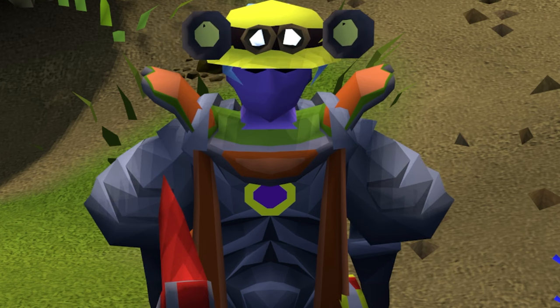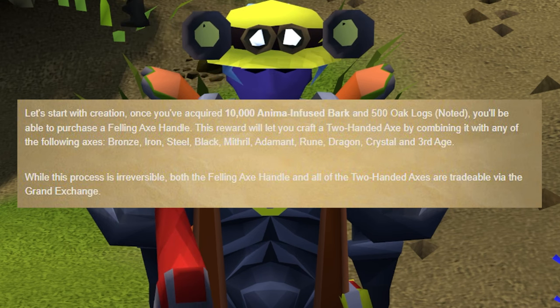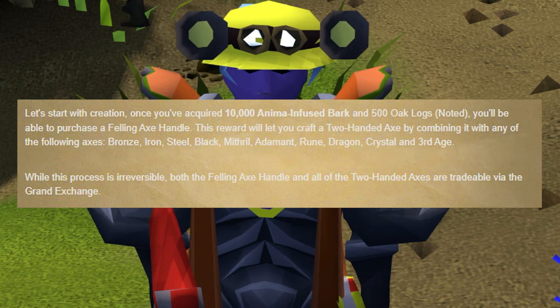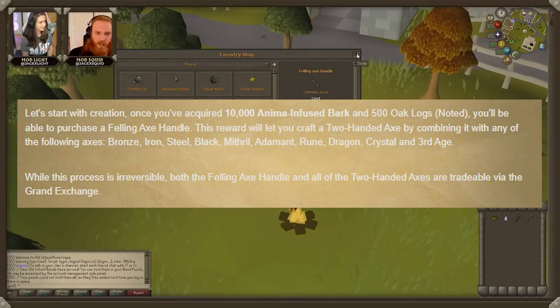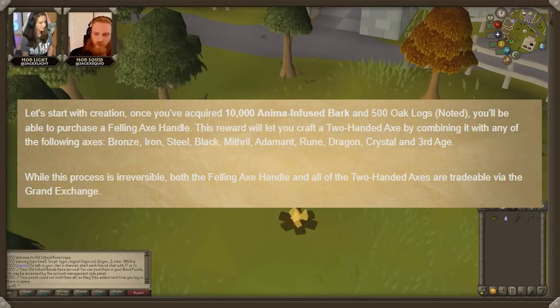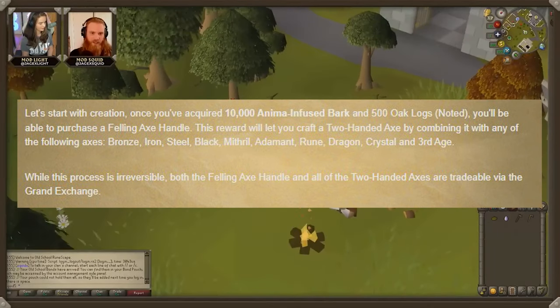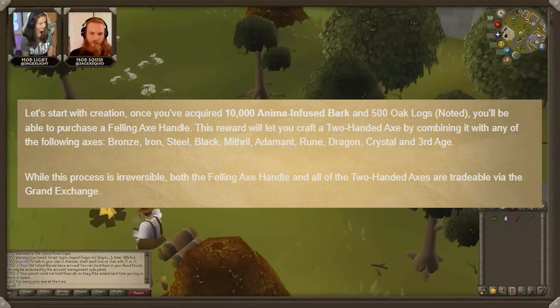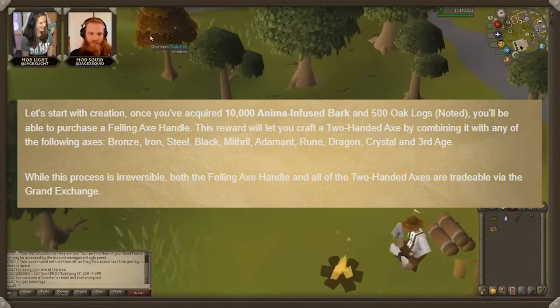So how do you get your hands on the two-handed axe? It's simple. You just need 10,000 anima-infused bark and 500 oak logs noted in your inventory. You can then purchase a felling axe handle. The handle lets you craft the two-handed axe by combining it with any of the following axes: bronze, iron, steel, black, mithril, adamant, rune, dragon, crystal, and third age.